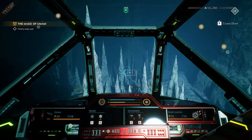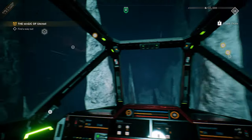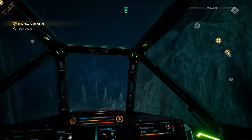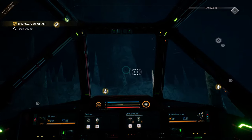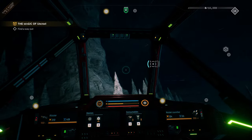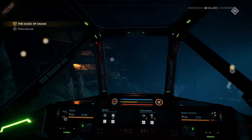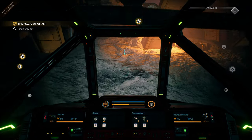All new locations, like this massive cave structure, and missions like this one tasking you to find your way out, have been added to further the storyline within the Union System, designed to keep you on your toes and test your skills from sharpshooting to corridor chasing. It's not common to come across organic alien life, but when you do, they're generally not happy to see you.